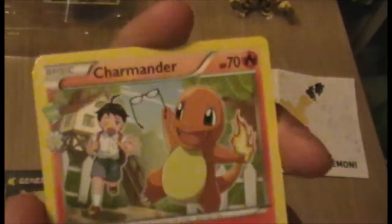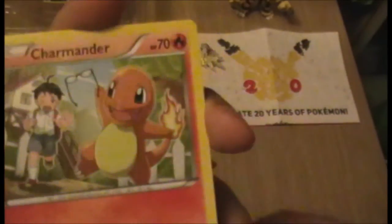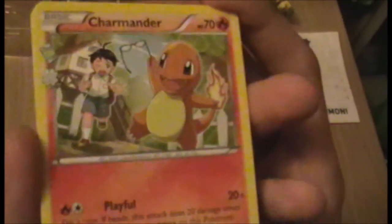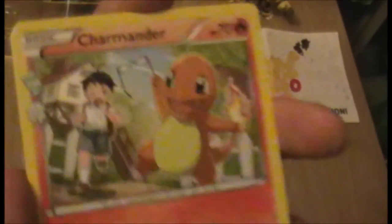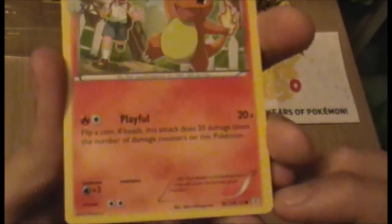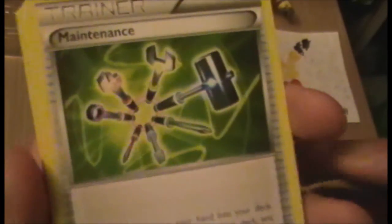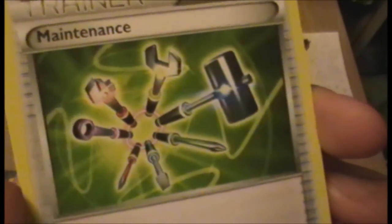You do get one of the cards from Radiant Collection — the uncommon one — right at the front. As we see here, it's the Charmander from Radiant Collection, which is fantastic. So I have the holo Charizard, I have Charmeleon which I got in last month's box, and now I have the Charmander — I've got the full set, and that makes me incredibly happy.